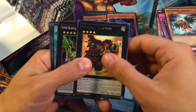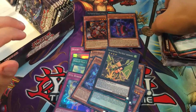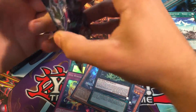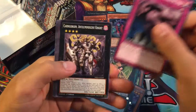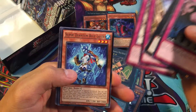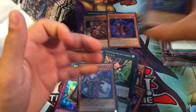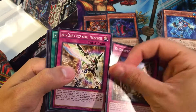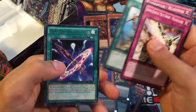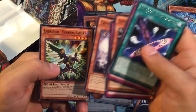Call of the Haunted again, Gaga Cowboy, and then Super Quantum Mech Beast Aeroboros for our Super again. We're gonna have to get the Red Ranger Megazord, same with the Blue. Call of the Haunted, Super Quantum Blue Layer for our Rare, and then Raid Raptor Necro Vulture again for our Super Rare. Raider Raptor Readiness, Super Quantum Mech Sword Magnus Liger — awesome! Phantom Knights Spear again, Super Quantum Green Layer — pulling doubles, can't complain about that!